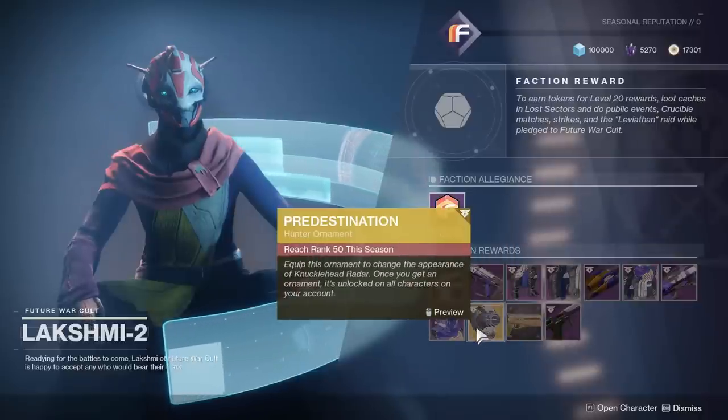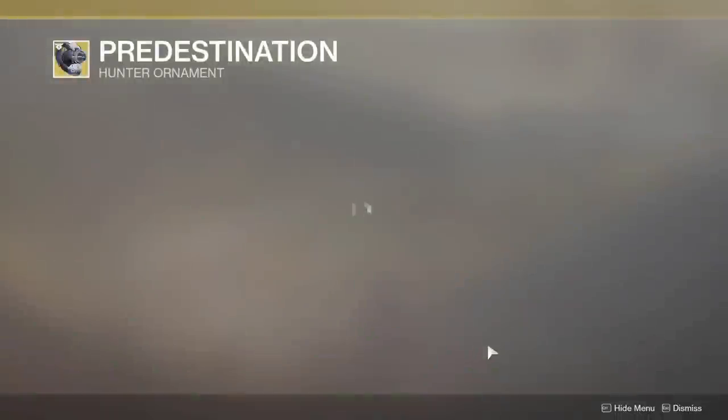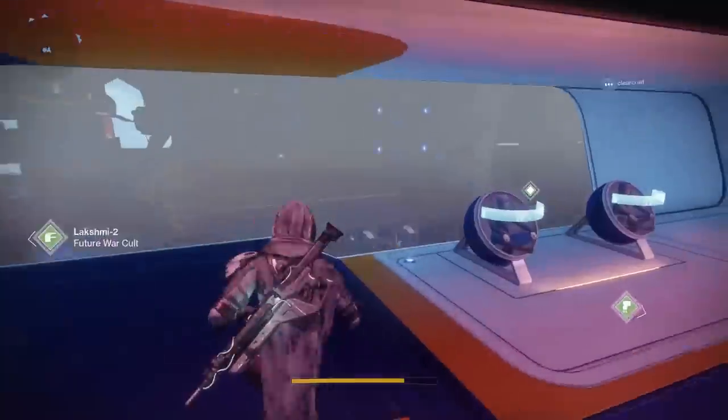And then the Sunshot Catalyst. And of course we have the Knucklehead Radar ornament. It's good in some situations. Now we're going to go check out what New Monarchy has to offer for us.